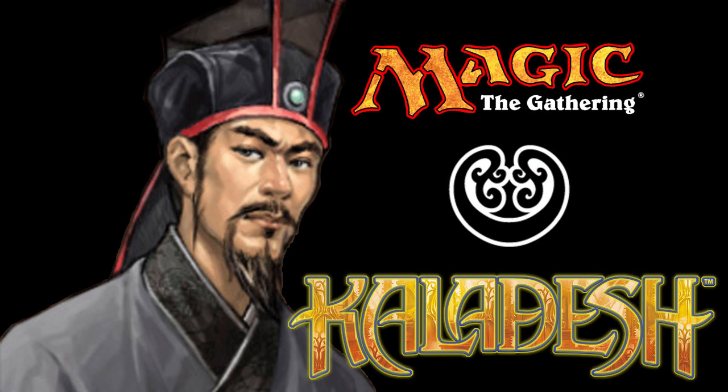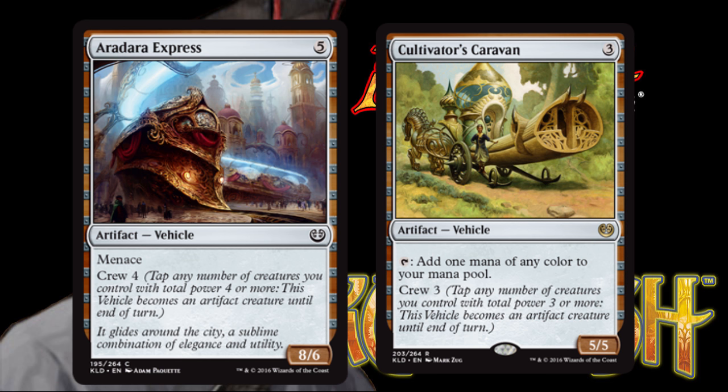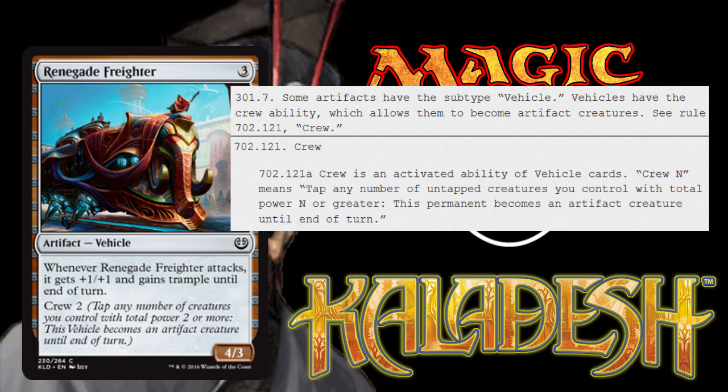The second new mechanic is the keyword crew, listed on artifacts with the subtype vehicle. Vehicles have the crew ability, which allows them to become artifact creatures. Crew is an activated ability of vehicle cards. Crew N means: tap any number of untapped creatures you control with total power N or greater — this permanent becomes an artifact creature until end of turn. Vehicles are printed with a power and toughness, but are not creatures until they become creatures through an effect, most likely through the activation of the crew ability.